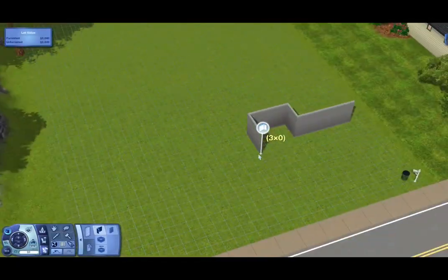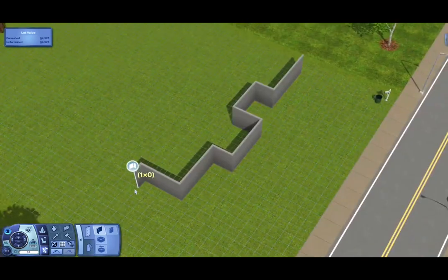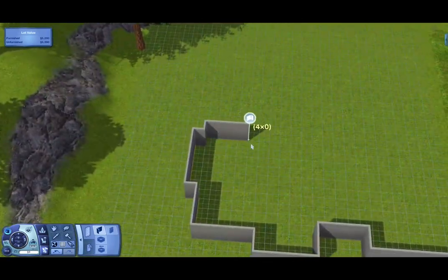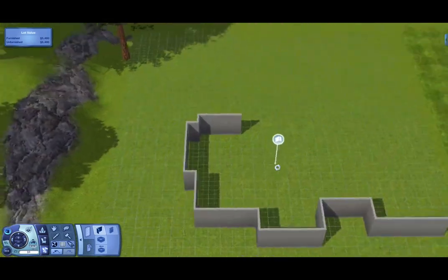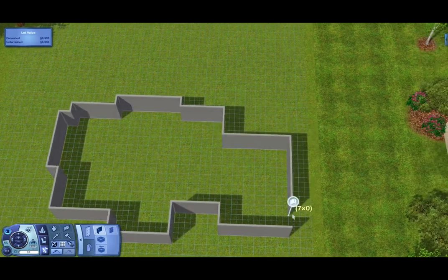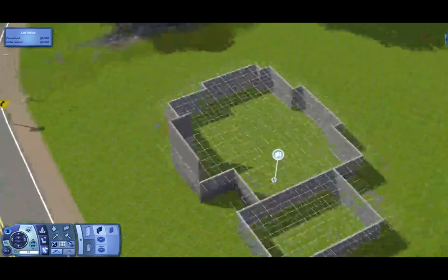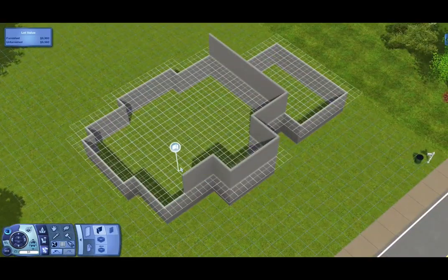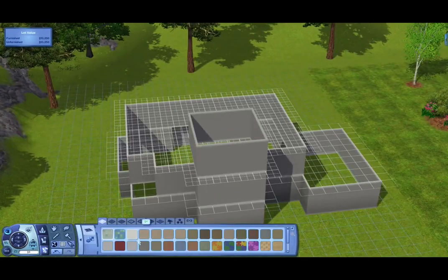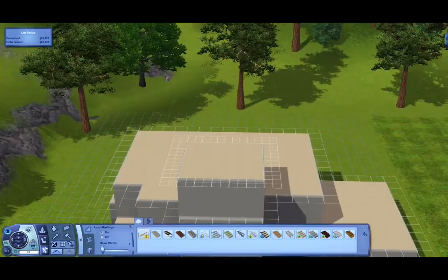Hello everybody, Little Simmer here and I'm back with a brand new speed build. This is a beautiful home — it's more like a modern farmhouse, ranch house type of thing. I built it on this corner lot. Technically it's not really a corner lot, but it's the last lot in this little strip of houses here. I wanted to build this house in more of a woody type area.